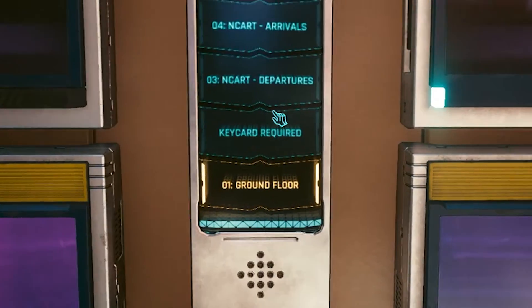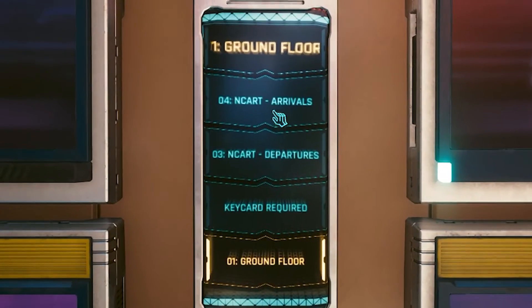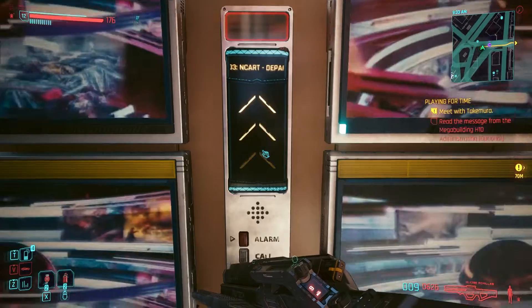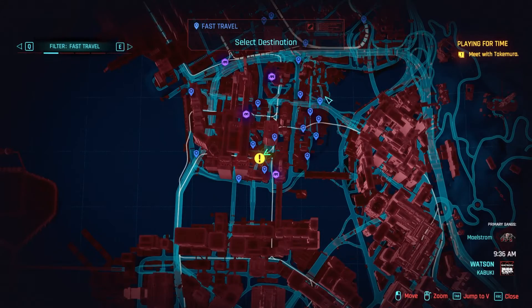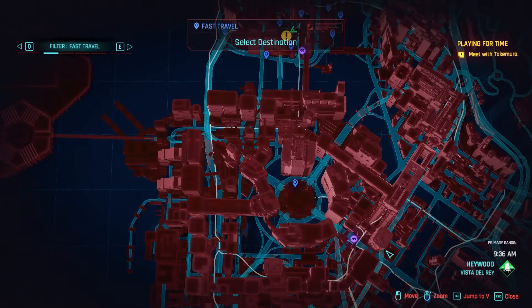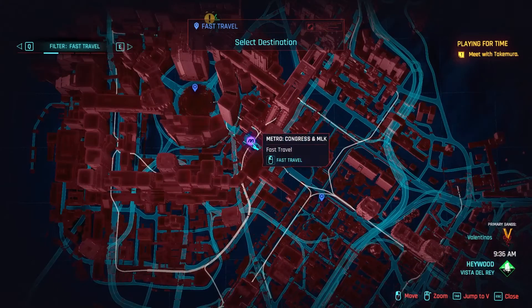Ground floor and current departures. And now we can choose a destination. We could go over here to Metro Congress and MLK.